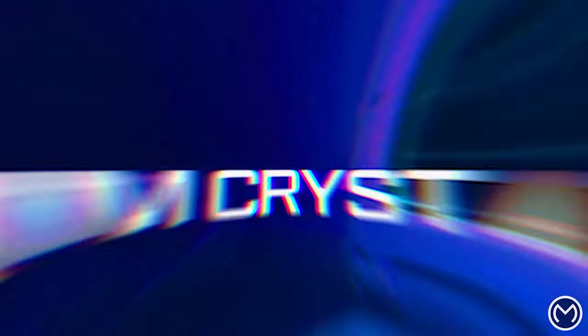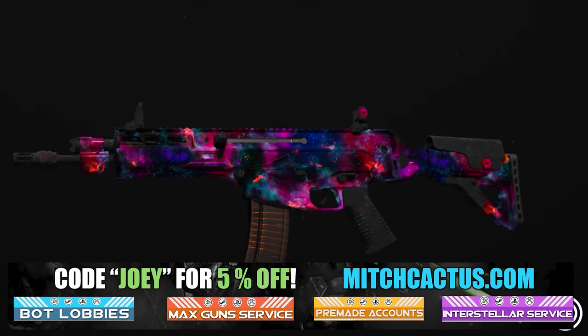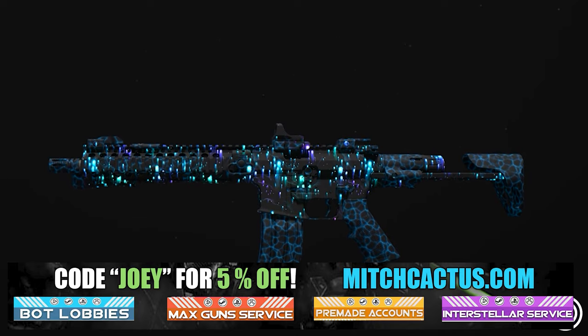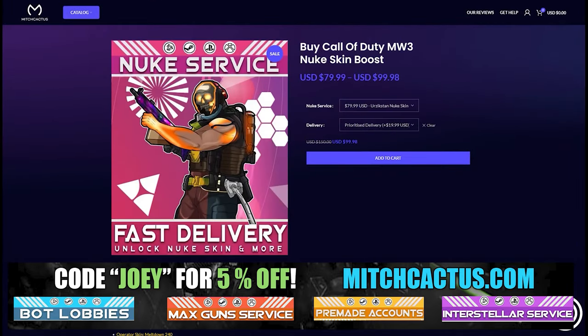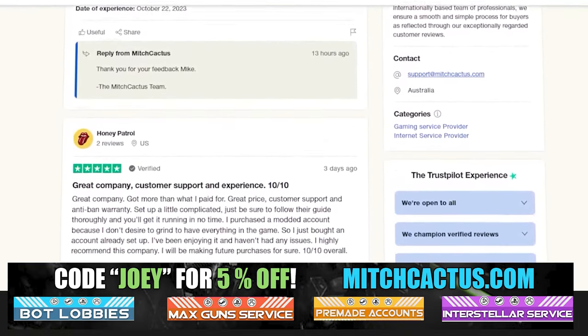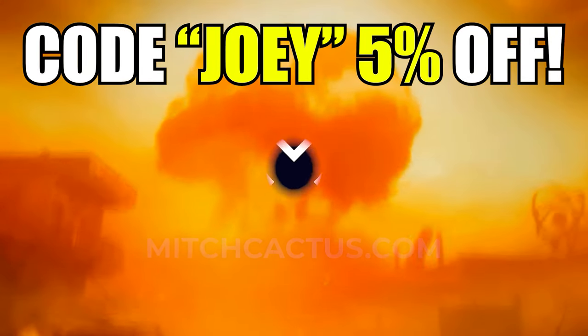Let's take a look at my sponsor, MitchCactus.com, because he's got a range of services including, but not limited to, camos, and more camos. You can literally unlock any camo in the game from Modern Warfare 3 and Modern Warfare 2. Accounts for sale, Zombie Schematics, Nuke Skin Boost. Look at all the reviews you can see on the page right now. I highly recommend MitchCactus — over 10,000 customer reviews. Use code JOBY for 5% off. Links in the description.